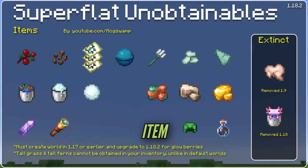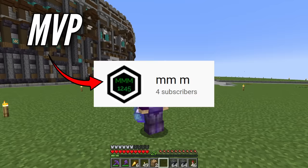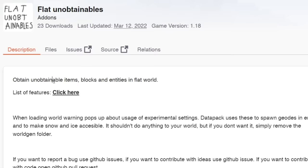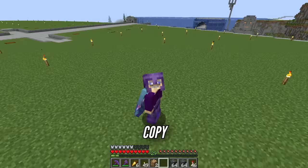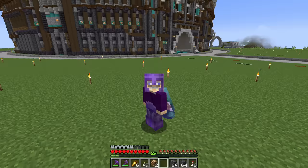Recently we talked about every item, block, and mob that is missing from survival superflat on Java Edition. Someone made their own cool data pack that adds all that stuff in using some of our ideas and some ideas of their own. Today I'm on a copy of my flat world and we're going to see if it's possible to get every single missing thing in superflat survival in one day, because I gotta upload this tomorrow. Let's go.